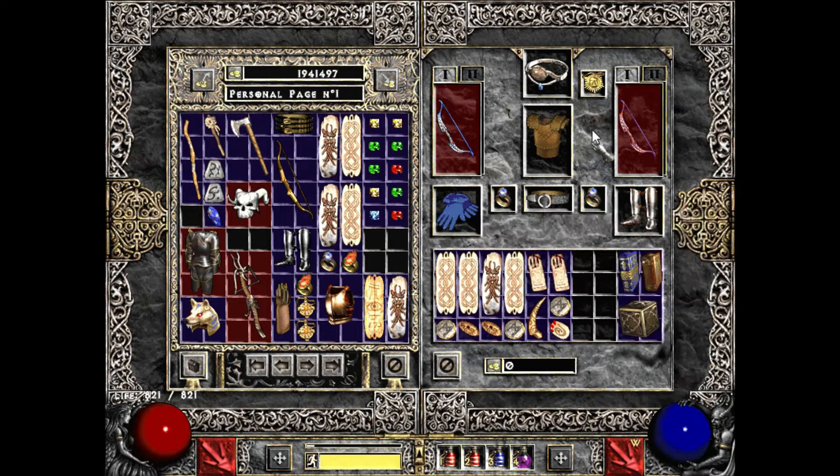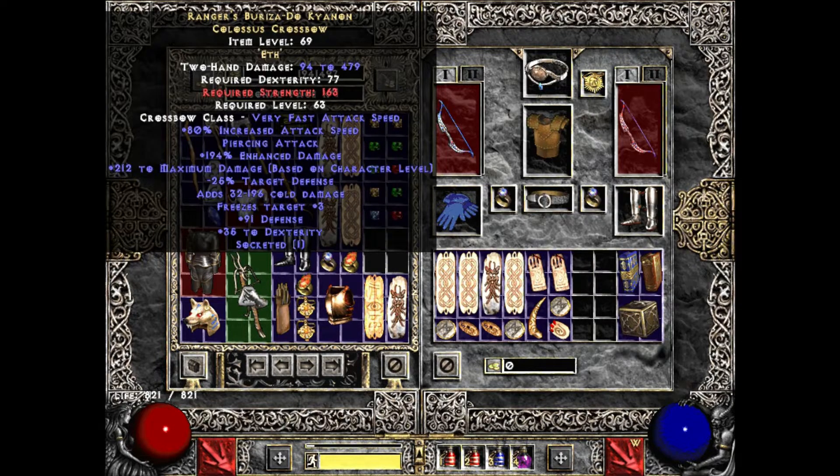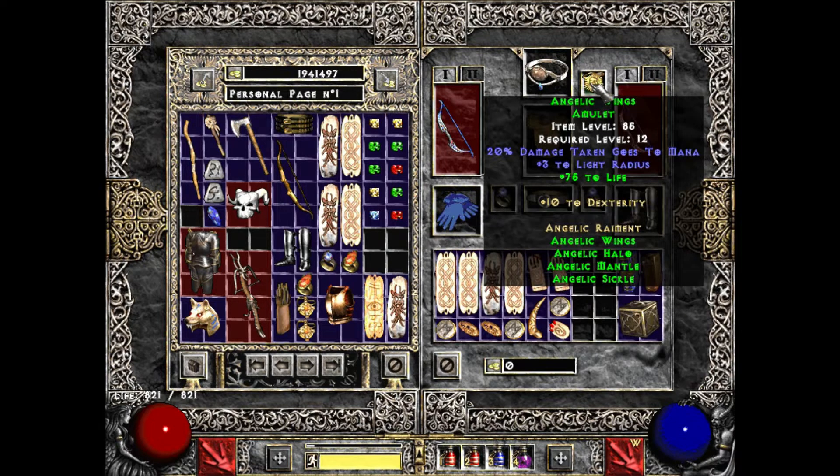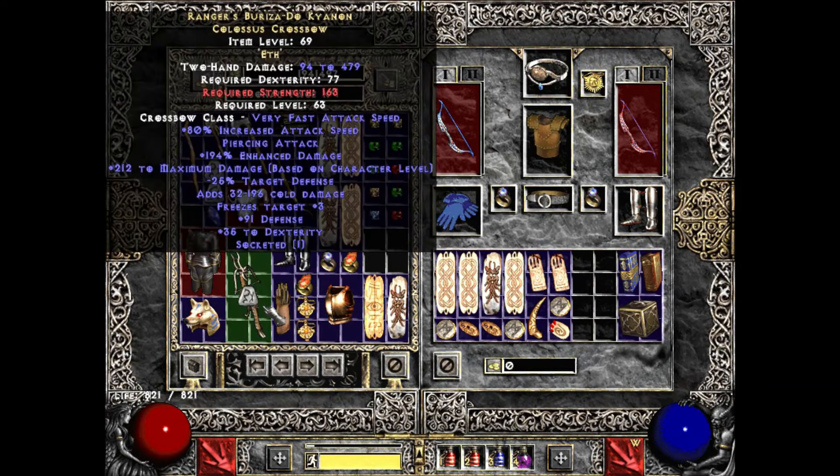If I had a Ravenfrost and Atma's, you better believe I'm gonna try the Beriza again. Your attack rating would be in the toilet, but if you had a Demon Limb you'd be fine probably - especially with the Eth rune in the Beriza reducing target defense by 25%. That's an interesting way to artificially boost your attack rating. With Cannot Be Frozen covered, a way to proc Amplify Damage through Atma's, more attack rating from the Demon Limb, and the Beriza's 100% pierce, you'd probably be proccing Amplify Damage a ton.